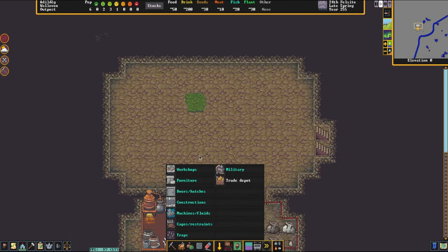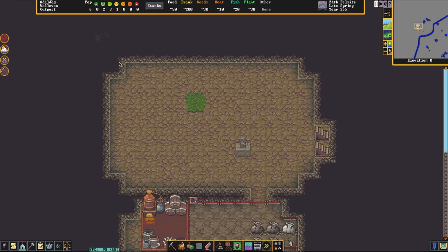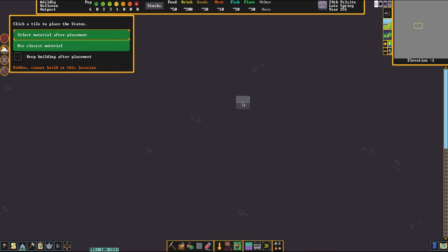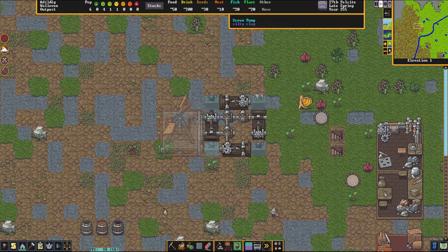While this windmill is constructing itself, we're going to go directly beneath the actual setup here and we are going to place our statues. Statue number one, statue number two, statue number three — we're still waiting on the last one to be constructed. Once the last statue is there we'll get her constructed. All of our statues are queued up and we're still waiting on the windmill.